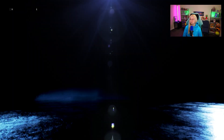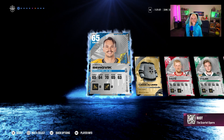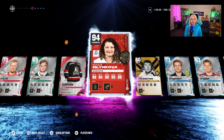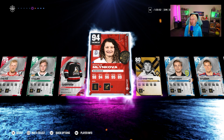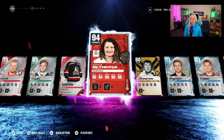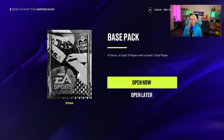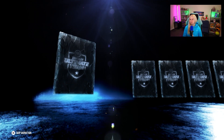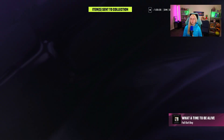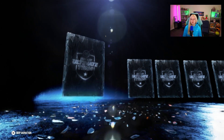Oh — we got a purple in this wonderful pack! Who is it? A 94 overall — Natalie Mlinkova, I guess her name is. Hey, I will take her any day. That's a 94 overall out of a pack you would never expect to pull anything from. She'll definitely go and join my all-female team. So we already have a 94 overall pull — not the best one, but it's a 94. Can be further used in the game.